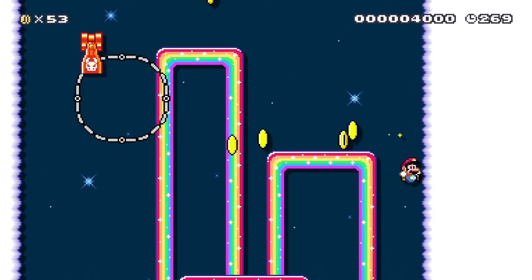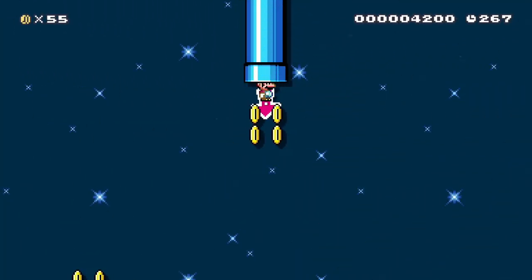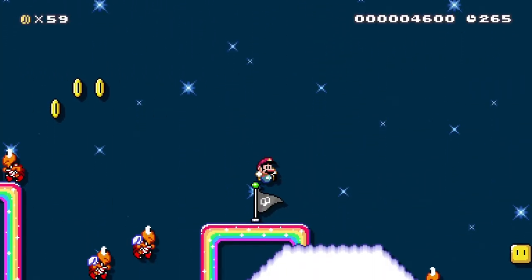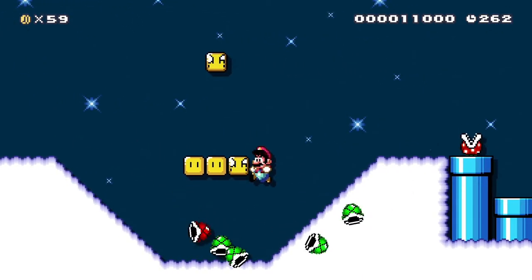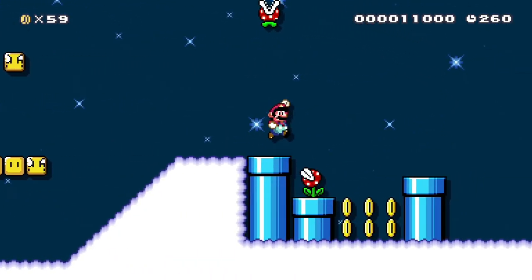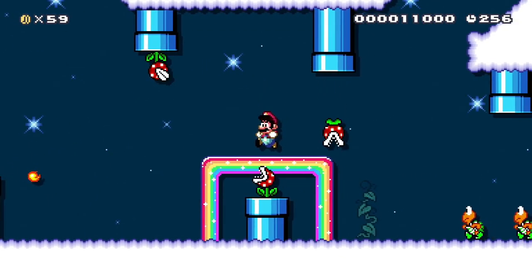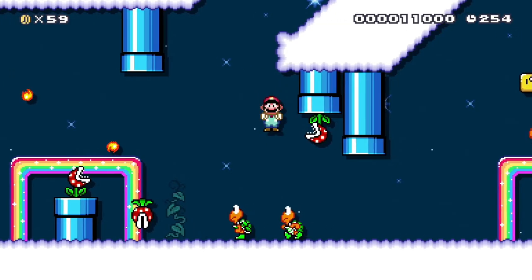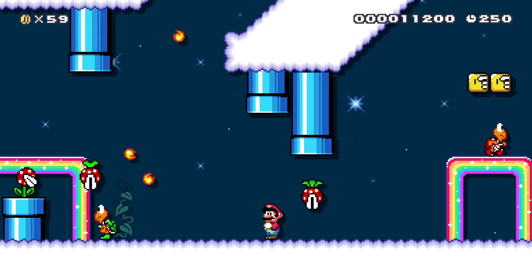Bonus areas only feel like bonus areas if you're using bonus music. When we exit the bonus pipe, make sure the player doesn't fall into pits — make clear where to land with coins and arrows. You can also see that I placed the checkpoint right before the dangerous Piranha Plant part.